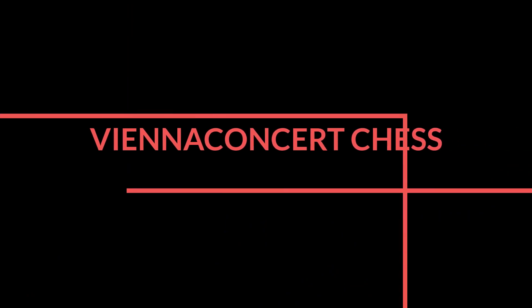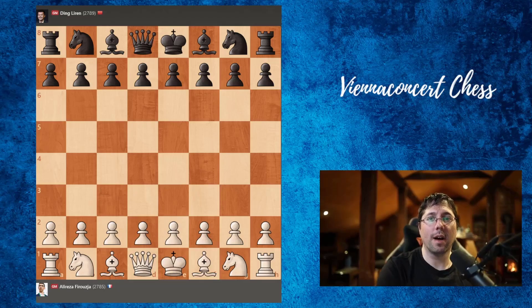Hi everyone, today I'm going to show you yesterday's game from the fifth round of Super Bet Chess Classic between Alireza and Ding Liren. Let's jump quickly into the game. Alireza was White.